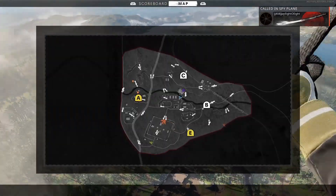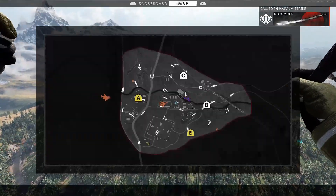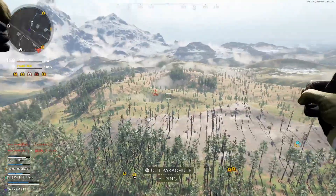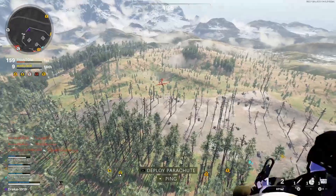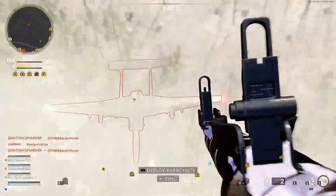Another aerial streak you can destroy is UAVs and Counter-UAVs. The counters will take about two RPGs, so shoot it with the DMR first and then finish with the RPG. But your best bet is to just do Ruka - don't try any of these on the other maps because they spawn way too low and it's not worth it.